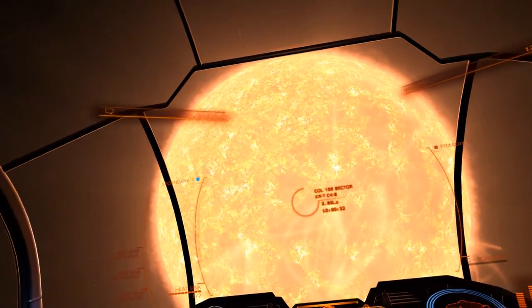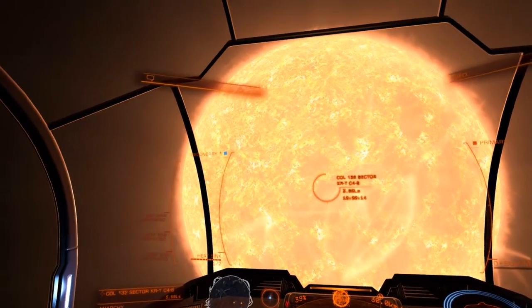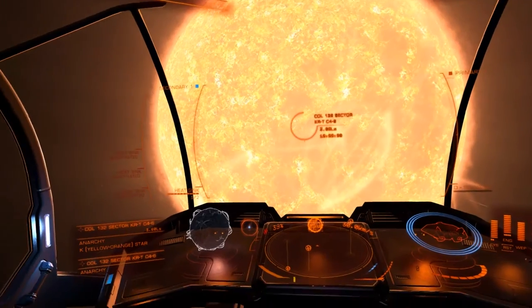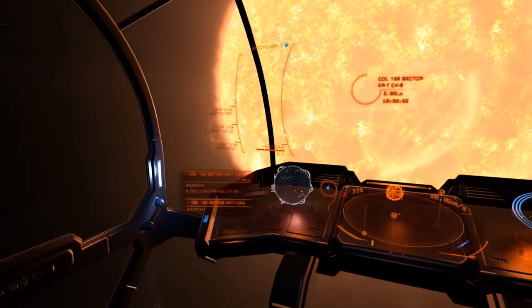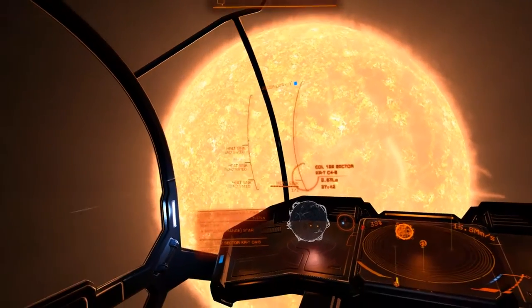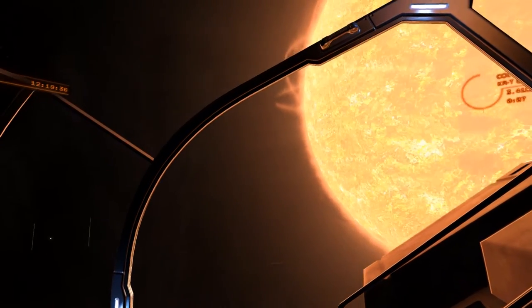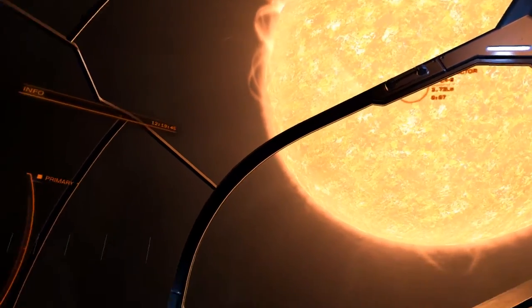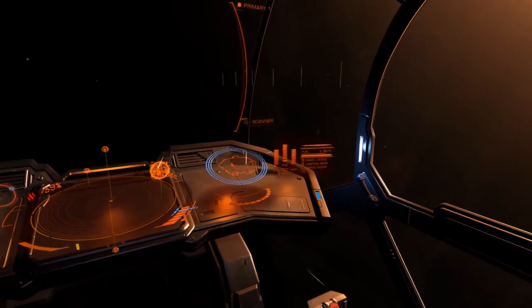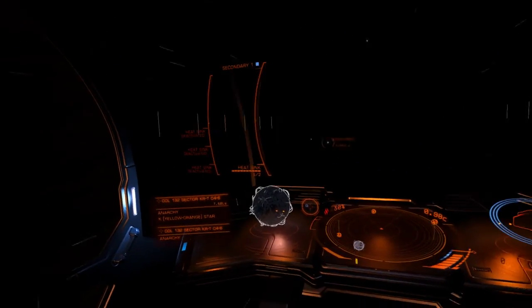I want to use that as a rough comparison for when I jump into the next system — a baseline for size — because the game won't put me as close to the surface of VY Canis Majoris. It uses an algorithm placing you at a distance relative to star size. I also want to observe the texture of this star's surface, that wavy turbulent animation, and see if it looks different on the bigger star. I've already depleted one of my heatsinks; I do have trouble judging distance in VR.